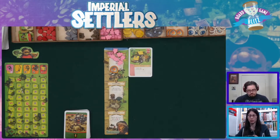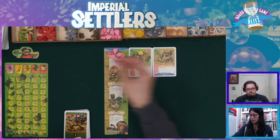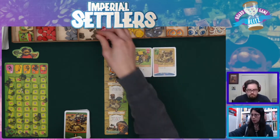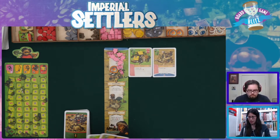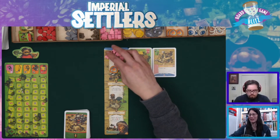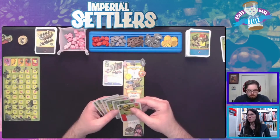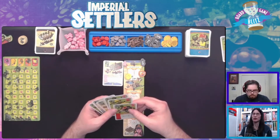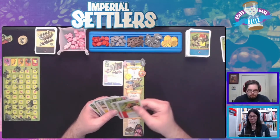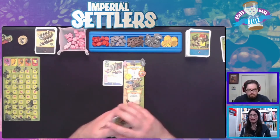I'll build this production building, which is one wood, to get two more people as production, which is nice. I've got so many people. I'll get these shields too that you can use to defend your buildings against raising - it makes it more expensive to raise.